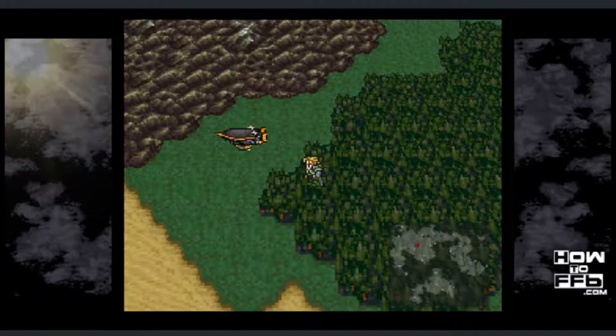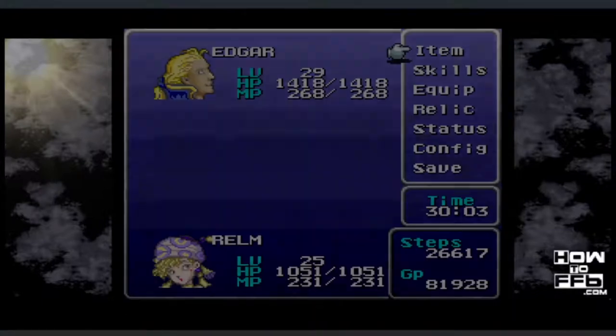Realm just needs to learn Vanish from Phantom, but you can also teach her any one of the spells that you can teach Edgar. Now take the airship, Realm, and Edgar south of Narsh. You're going to be looking in the forested area for a battle with 2 Leapers and 2 Dark Winds. But before you do that, set up your party with the correct parameters.